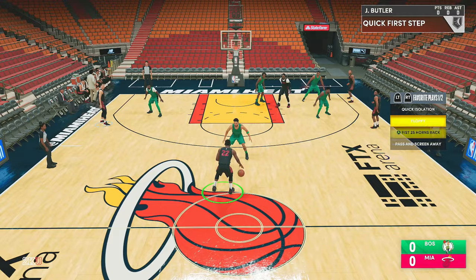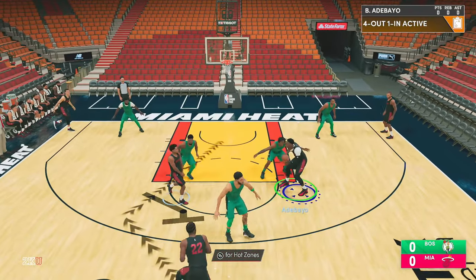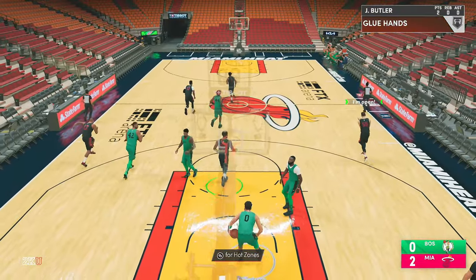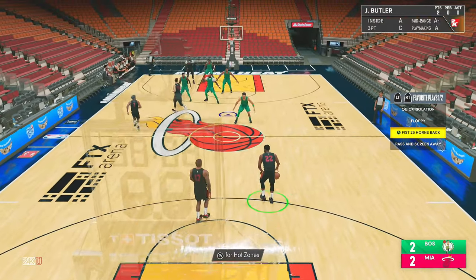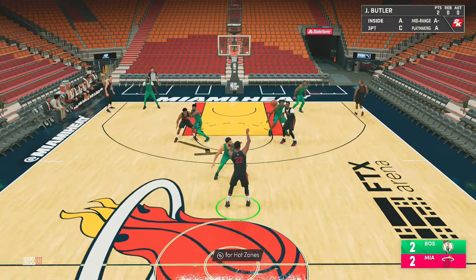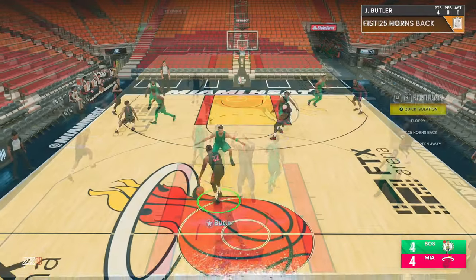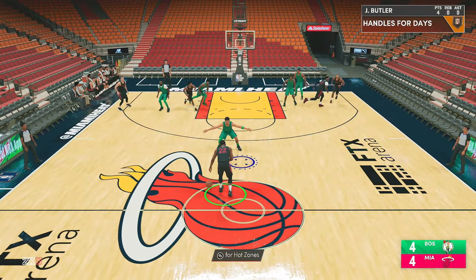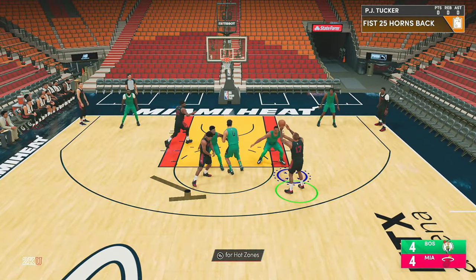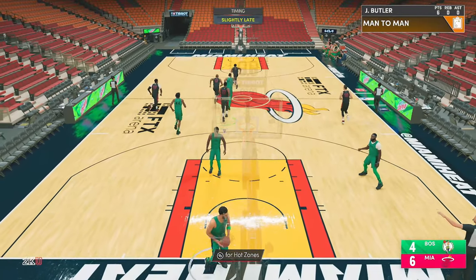The next play is Fist 25 Horns Back. This is a pick and roll play you can find in the Heat playbook and I believe it's only available on next gen. Even though it's a pick and roll play it has a really good cutting action for easy dunks. What I would do is assign the play to Kyle Lowry, give the ball to Jimmy Butler, and initiate the play — because whoever you initiate with gets that cut. Give the ball to Jimmy, start the play, pass it over to the elbow, Jimmy gets the screen, goes backdoor, and I got a good amount of easy dunks and layups.